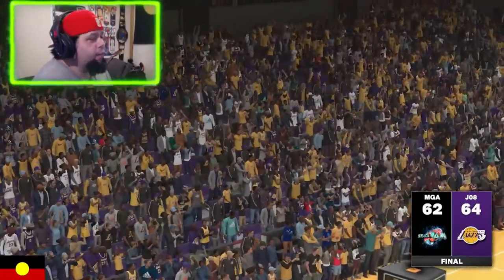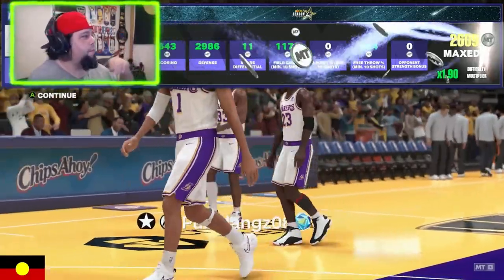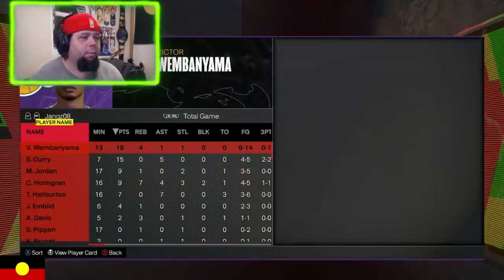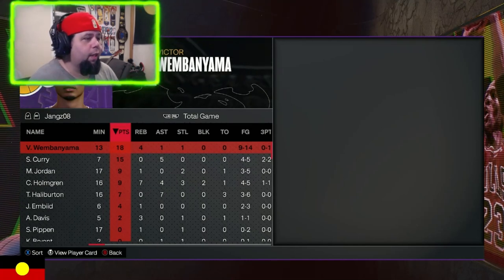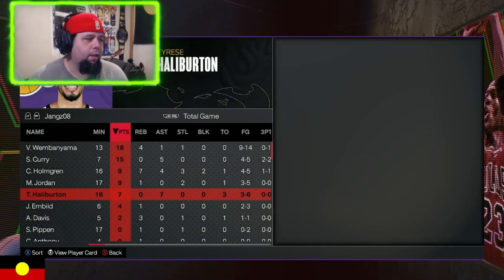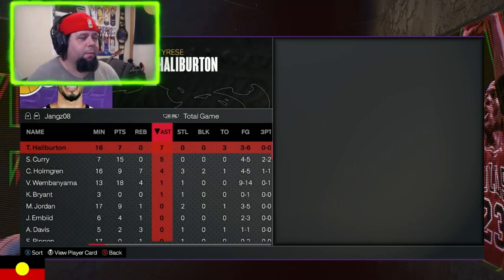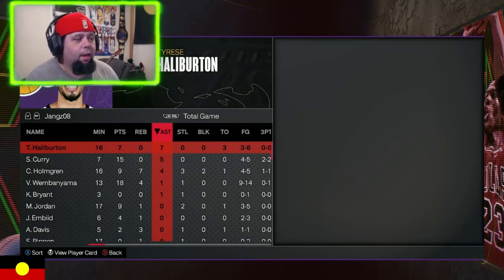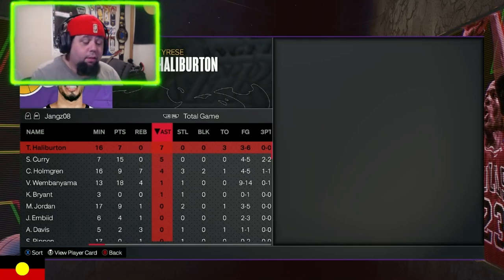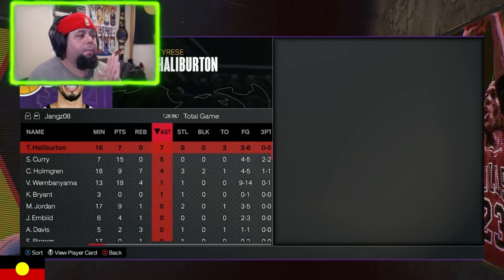Let's have a look at Tyrese Halliburton's final production and stat line. We got the maxed 5000 MP which is great. Looking at the box score — Wemby was the man: 9 for 14, 18 points, 4 rebounds. Chet did well with 9.7 rebounds. Tyrese Halliburton led our team in assists, which is what we like to see — three for six. But in terms of needing somebody on my team, I don't think he's going to be the person that stays there, especially with Luka and Magic Johnson to come.